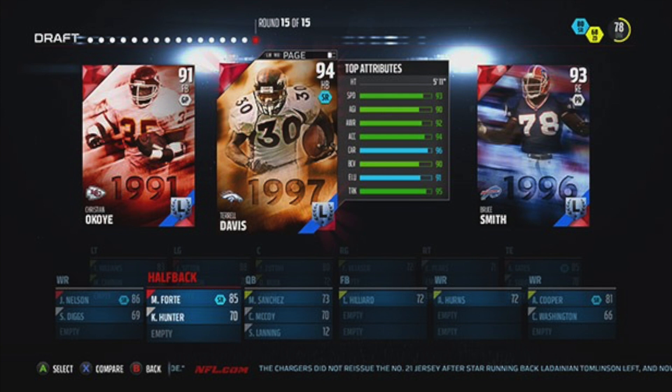At the end of the 15 rounds, the last round, they give you an option of some type of historic player or a really good player. The best one in my options was a receiver. I had to take that receiver because I looked at my receiver core and said, damn, I didn't have anybody. I took Joe Horn.